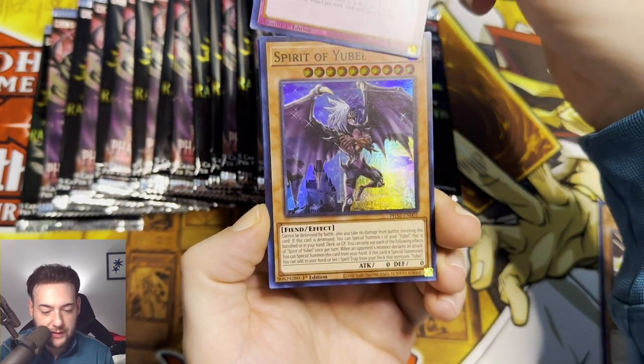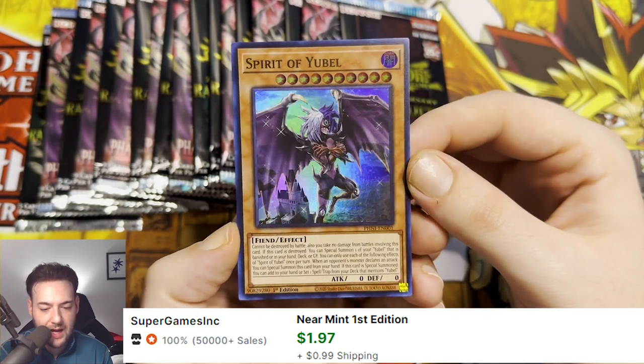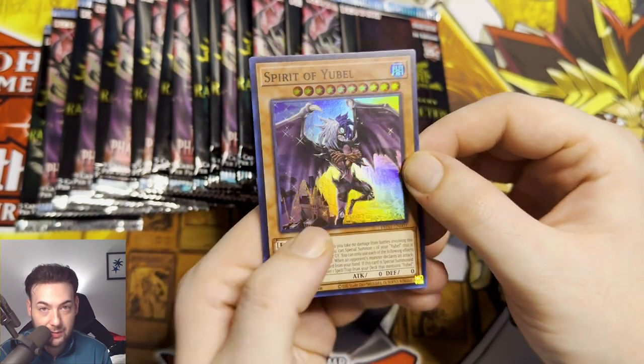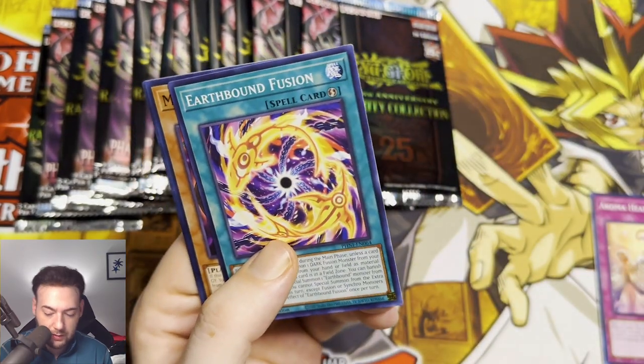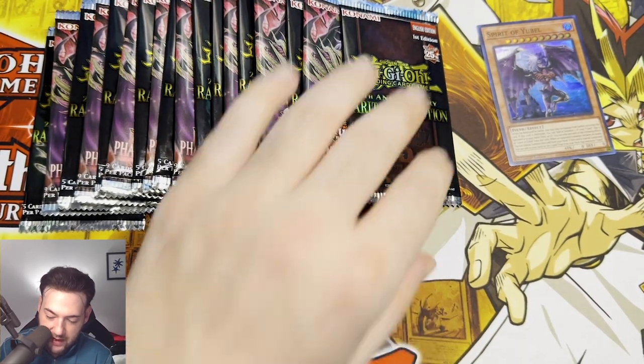We have an Aroma Healing and a Spirit of Yubel. I believe this is like a dollar or two, guys. So we actually did pull a Yubel card — we will take that.